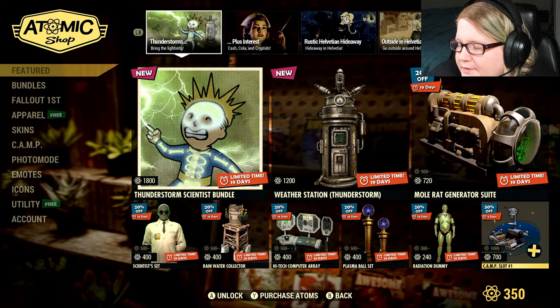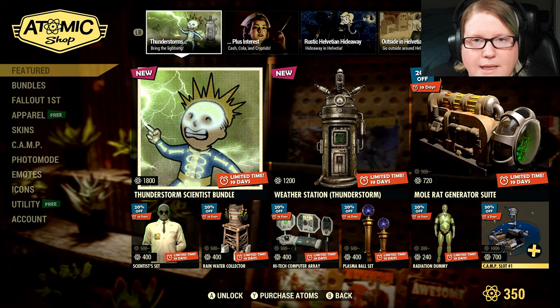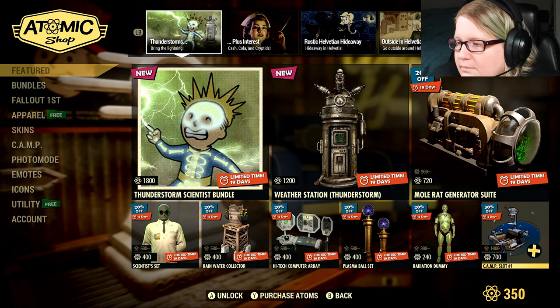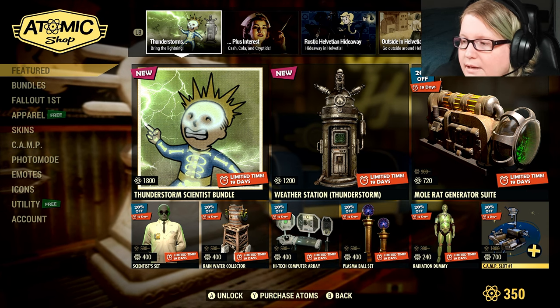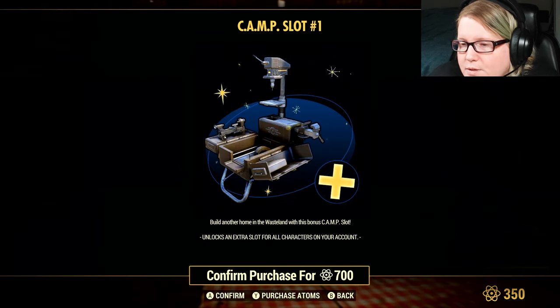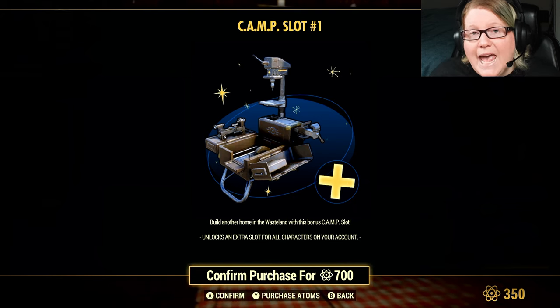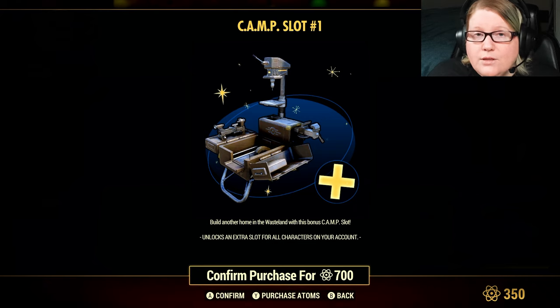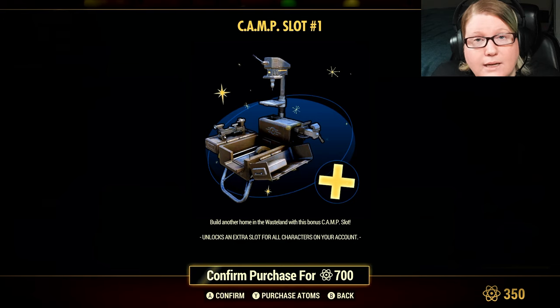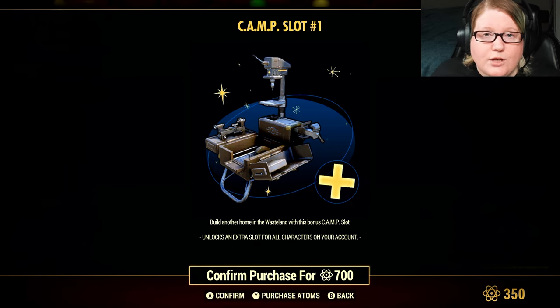30% off Camp Slots — but you only get the discount if you haven't bought Camp Slots before. I know this because I bought some yesterday and read it in the patch notes. So it's 30% off and they'll be 700 Atom. If you don't have Camp Slots, this is the best way to get them — they added a ton of Camp Slots. Once you get to 5 total — meaning you already got 2 free ones — so once you buy 3, they should go up to regular price.